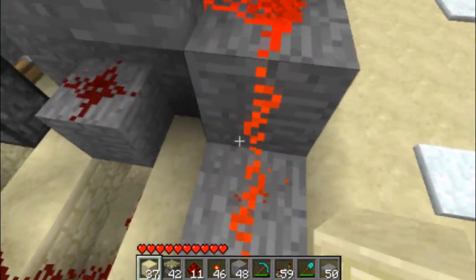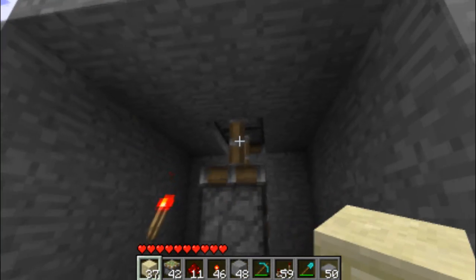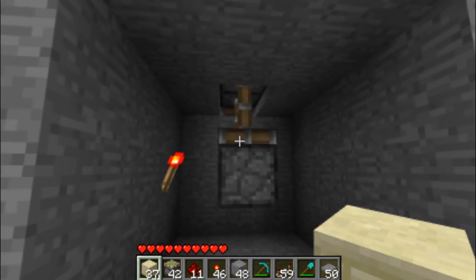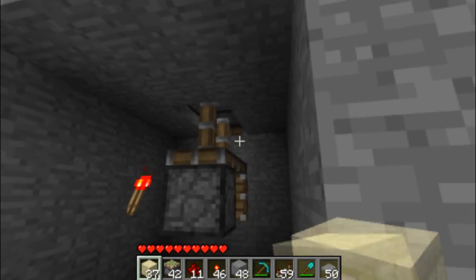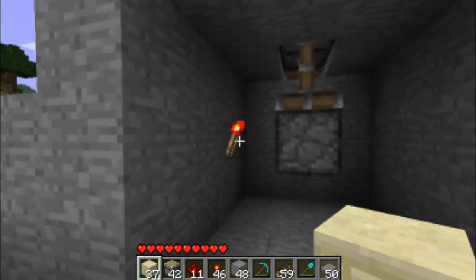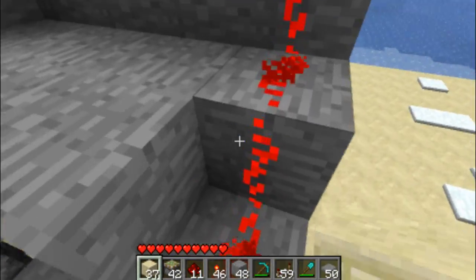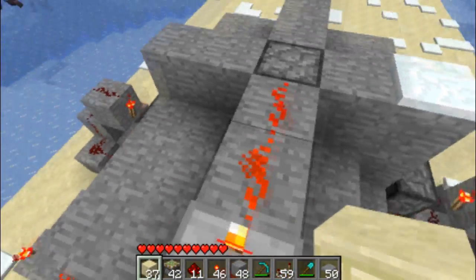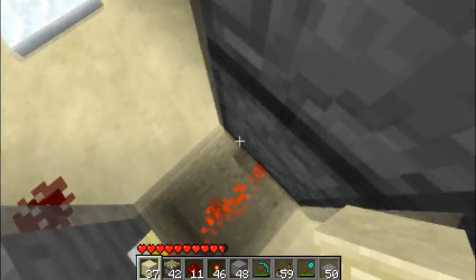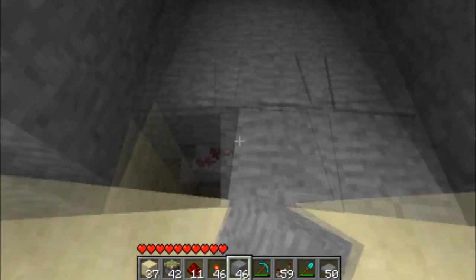This redstone goes into here, turning off this torch. This torch keeps this piston — the top one — and those two pistons extended when in offline mode. When it is in online mode, they retract with a delay, pulling up the block there. The reason there is no repeater for this torch is because this has to retract before these can retract and pull it up. Pistons cannot pull pistons that are currently extended. This is on a 4-tick delay, and that is also on a 4-tick delay. That has been my TCGM 3x3 piston door tutorial.